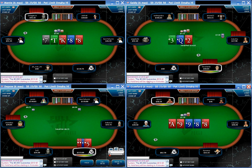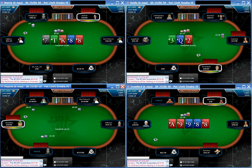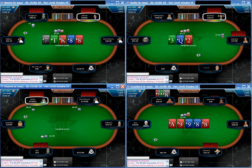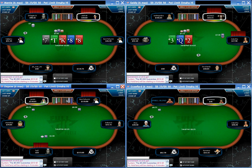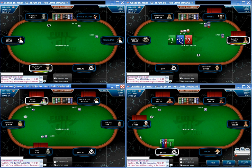Still on hand selection — we see Jay Cage pass Ace-2-4-5 with no action in front of him. It's pretty strict hand selection; I may actually call with a hand like that with a suited ace if no one's raised before me. But it's quite sensible to pass as well — there's certainly nothing wrong with passing a hand that can get you into a bit of trouble after the flop.